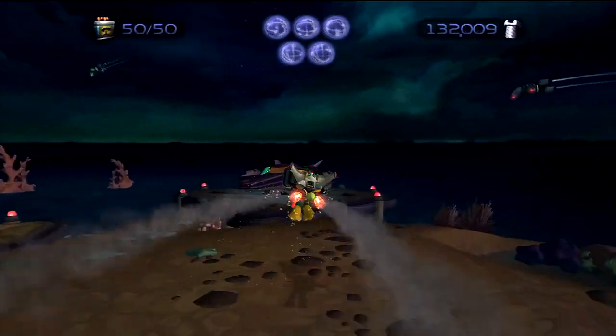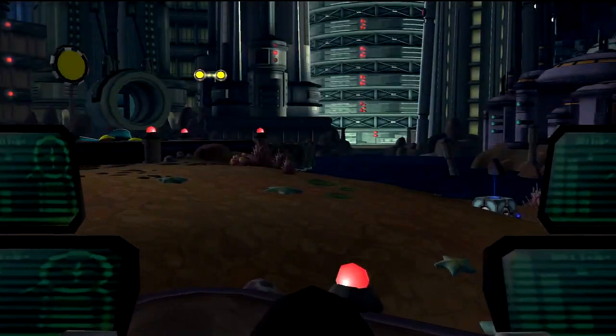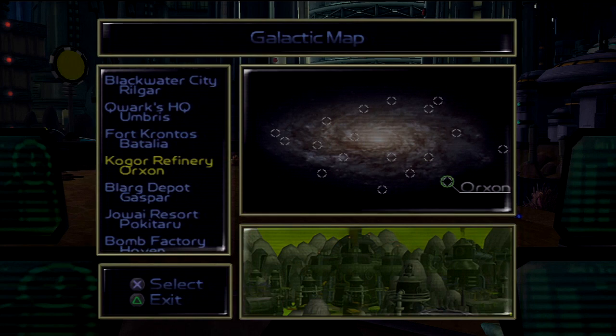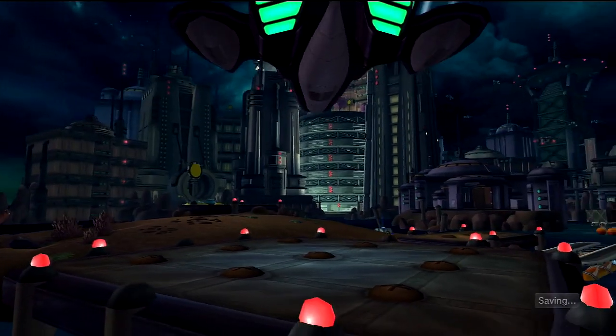I will make sure I do challenge mode where I cover everything — get all the skill points, etc. I just wanted to get in my ship and get to Planet Orkson. It was Planet Orkson where you can get the Ultra Nanotech. It costs around 30,000 bolts to get it.